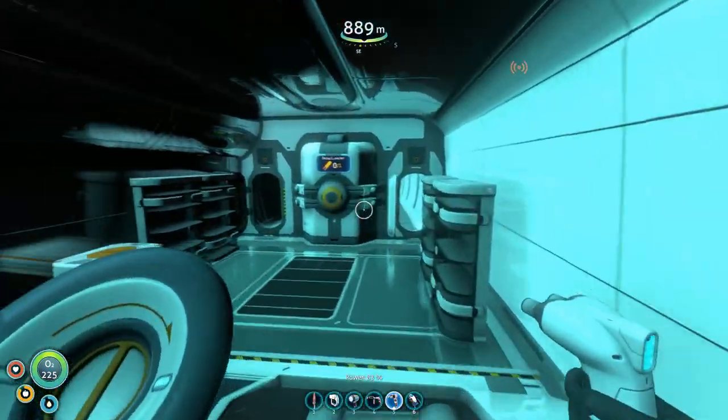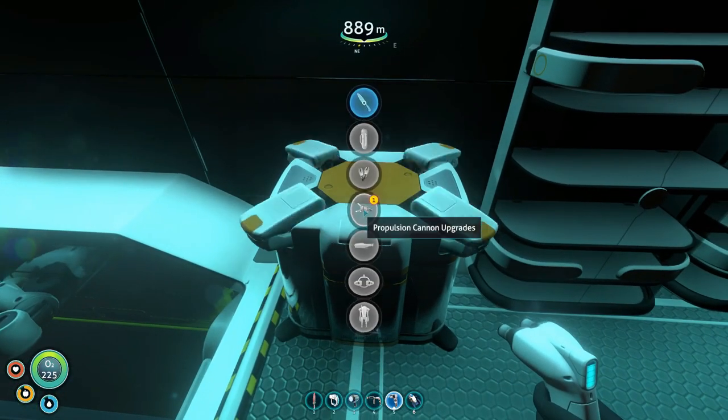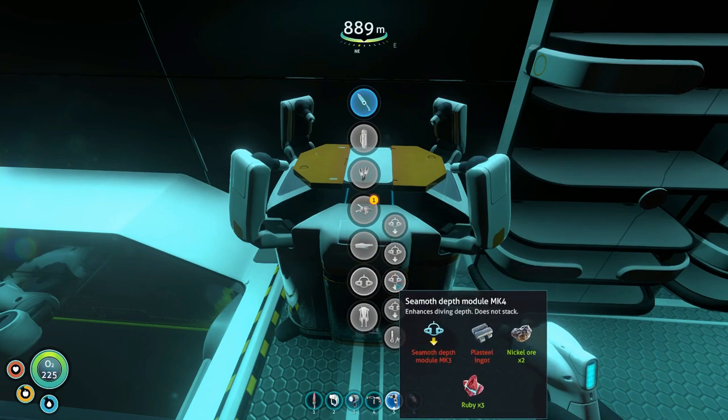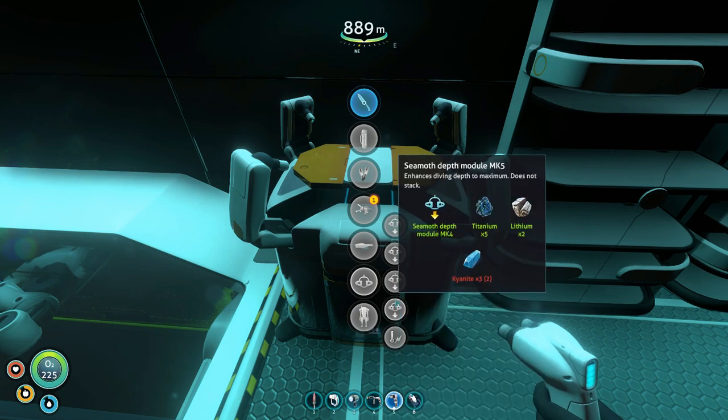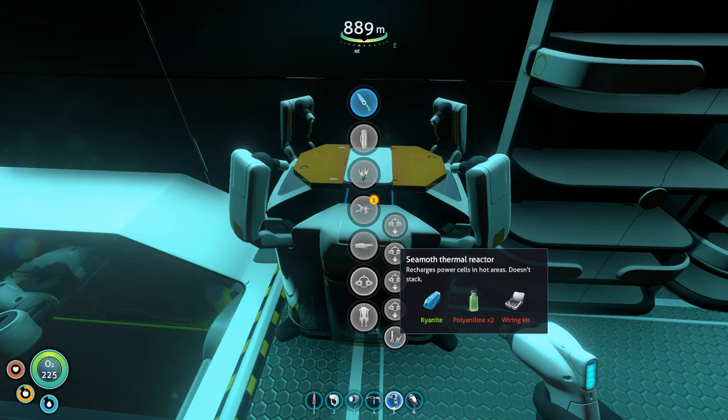I also wanted to look at the Seamoth upgrades from Ahmed Khan. You can now build a Seamoth Depth Module Mark 4 that takes you down to 1,300 meters, or a Seamoth Depth Module Mark 5 that takes you down to 1,700 meters. You can also build a Seamoth Thermal Reactor, which allows your Seamoth to recharge itself in hot zones — just like the Prawn Suit and Cyclops thermal reactor modules do.